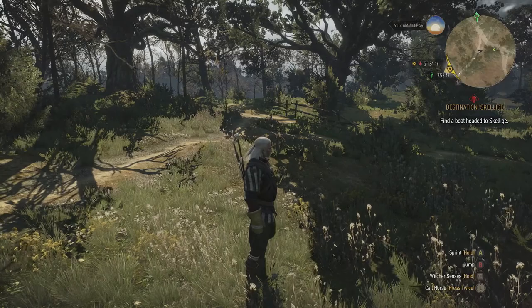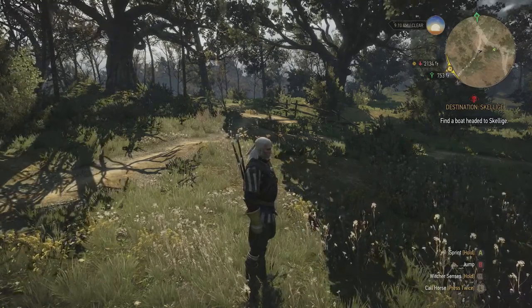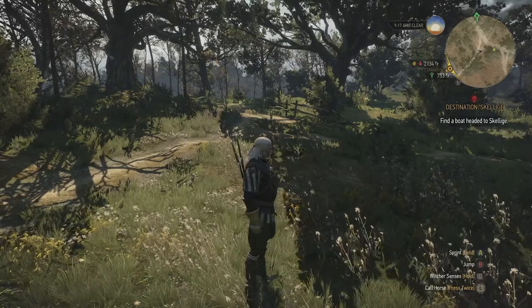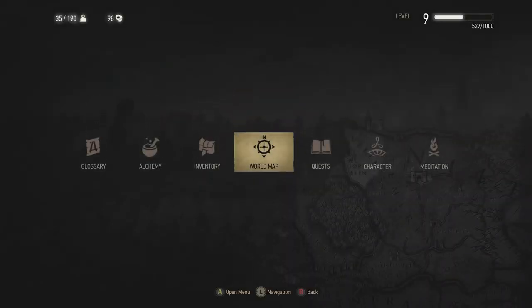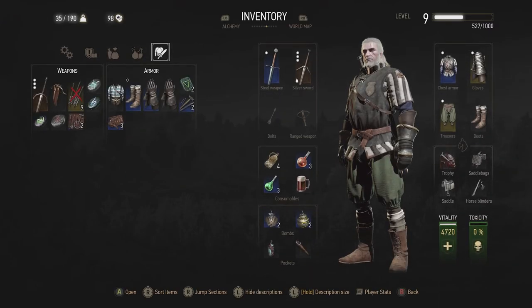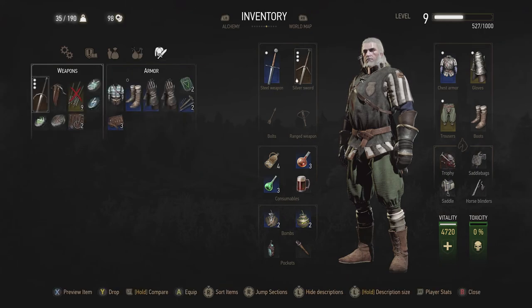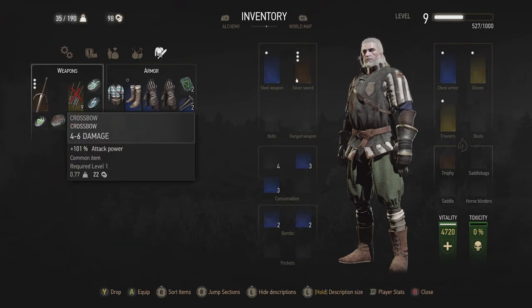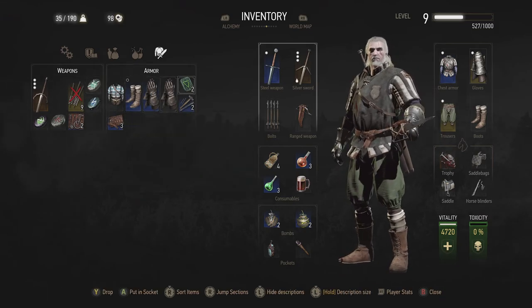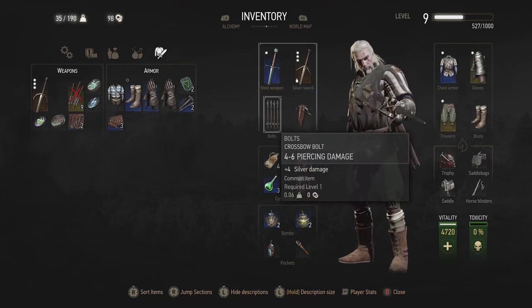Once you get the crossbow it needs to be equipped. If you've accidentally unequipped it, hit the menu button on your Xbox controller, or whatever brings up the menu on your platform. Go to your inventory with the left stick and then A to open. Under weapons there's my crossbow, and hitting A puts it into the inventory. You can also see I've got these bolts here.